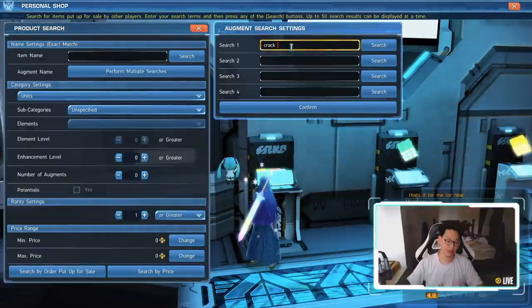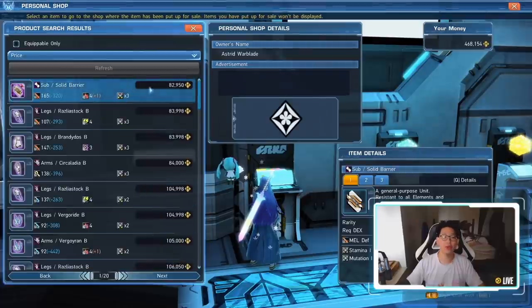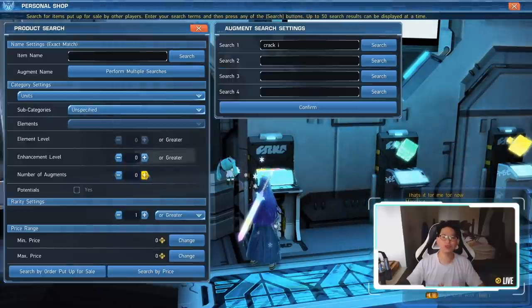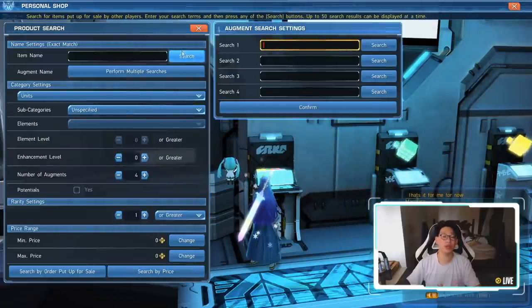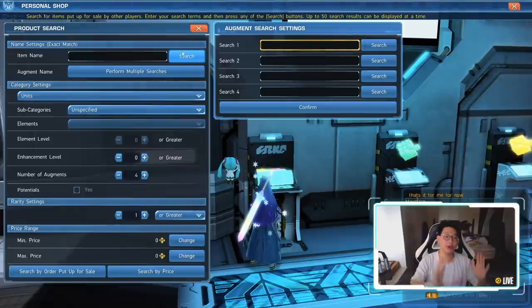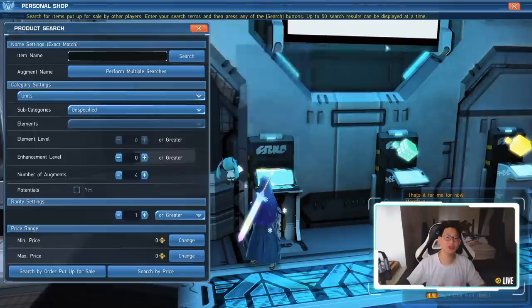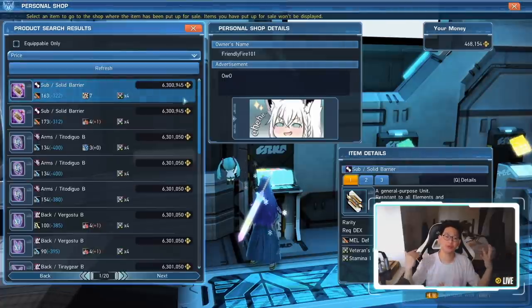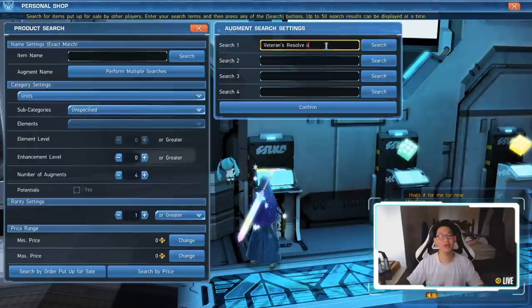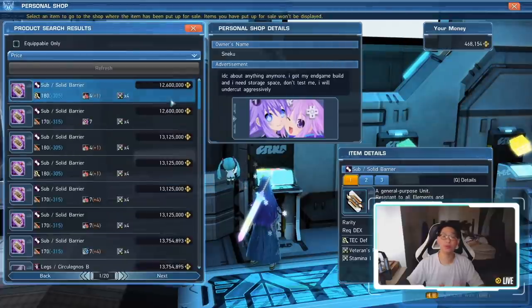If you're not as lucky, maybe you get Crack 1 instead. A four-slot Crack 1 unit is going for about 157,000 meseta — still pretty good. You need to look at the market and see what is selling. Another item that is always in high demand but low supply is Veterans Resolve, mainly because it's a pain to farm — you have to do the Risk Realm Extreme Quest. This has been a very solid source of income for me at 6 million a pop. And if you get lucky and get a Veterans Resolve 3, that's 12 million right there.